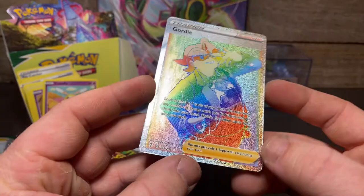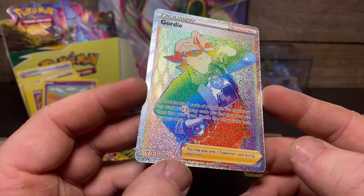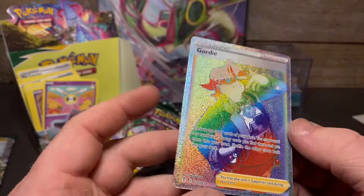And a Gardevoir rainbow secret rare! Just after I said I didn't want a rainbow rare — here we go guys, look at that texture. That is beautiful. Straight into a sleeve — Gardevoir goes right in.